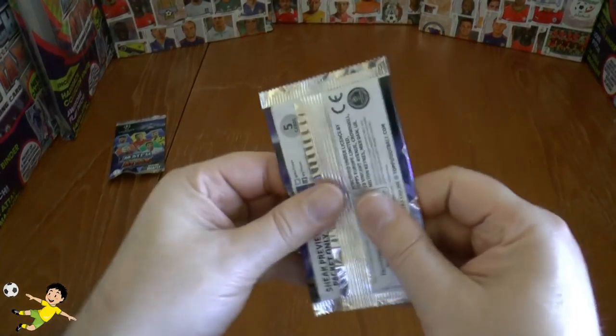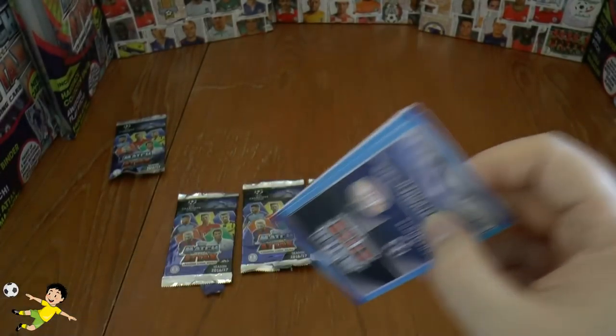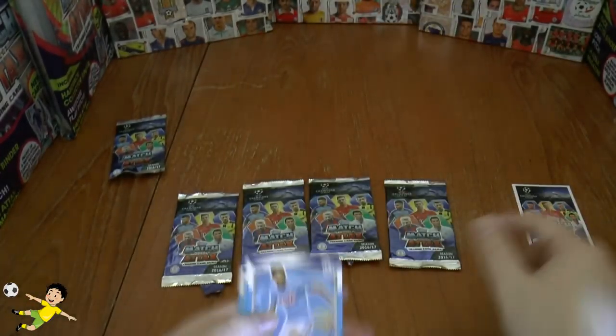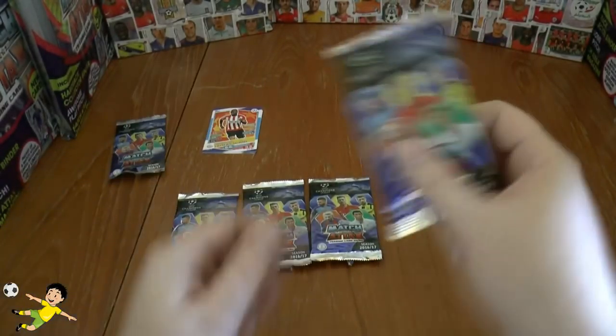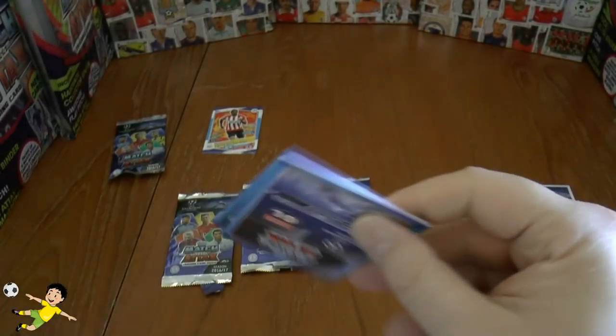Let's start with the sneak preview pack — it's not usually that sharp, as you can see. You just get that exclusive card and then some base cards: Callaghan, Vorma, Morgan, DeMaria and Marin. Now let's get on to the other four packs.